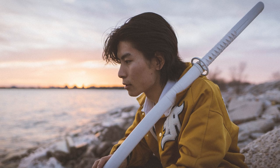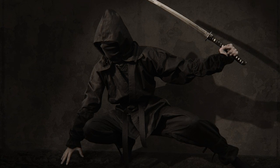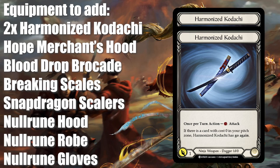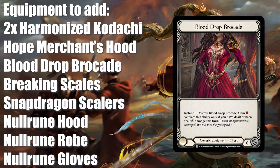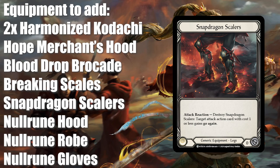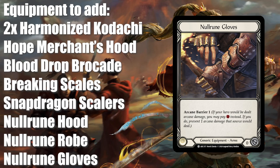A ninja has nothing without his gear though, so let's go through all the equipment you'll need to play this hero. Starting off with the most important piece of all: a set of Harmonized Kodachis, because these weapons really shine in an Aira deck, pushing 1 to 3 damage every single turn. So other than that, you also need to get yourself a Holt Merchant's Hood, a Blood Drop Arcade, Breaking Scales, Snapdragon Scalers, Null Rune Hood, Null Rune Rope, and Null Rune Gloves.